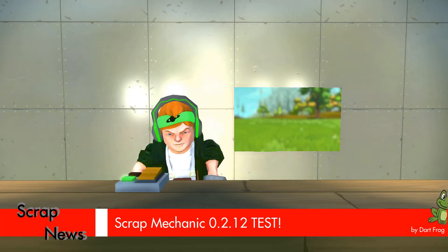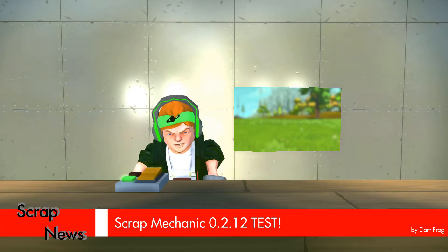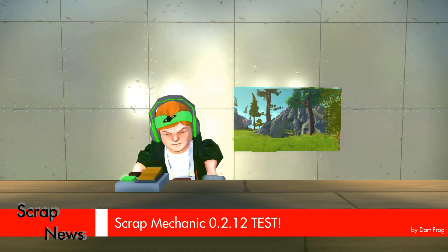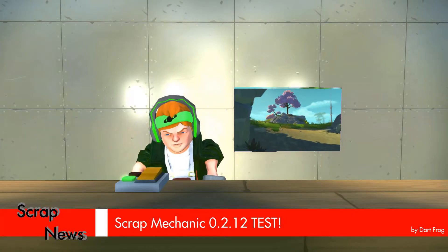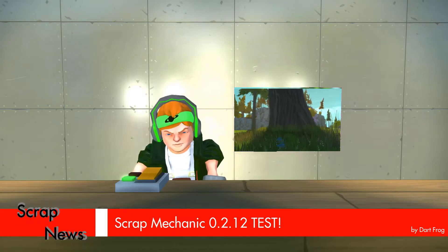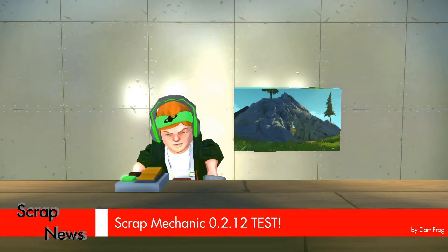Second point is they added three new world tiles for creative mode, and you can probably see on the display right now. This is like three-fourths of a farm with a very small Stonehenge thingy. Another thing they added is this small tunnel tile you can see right now on the screen. It's nice if you want to build a house on the other end or something. It also looks like a small volcano from the outside.